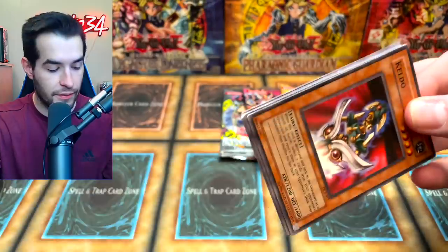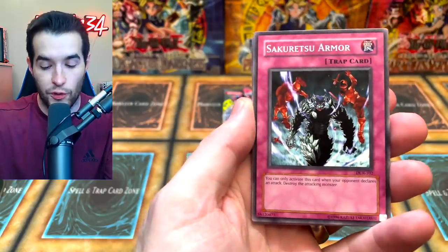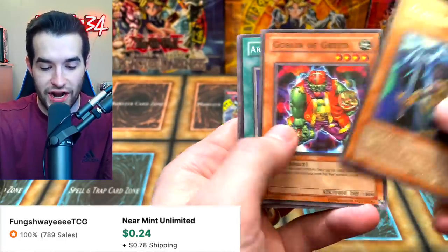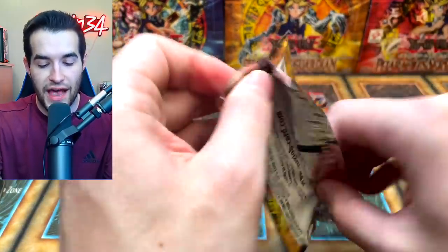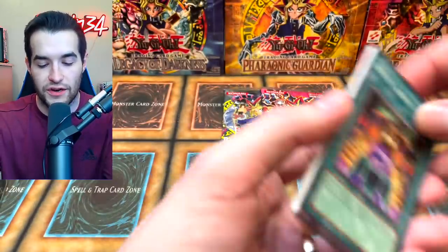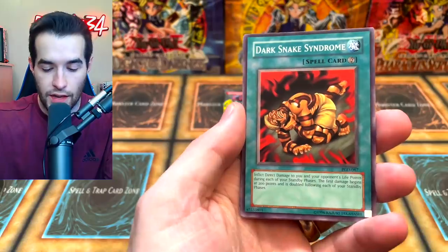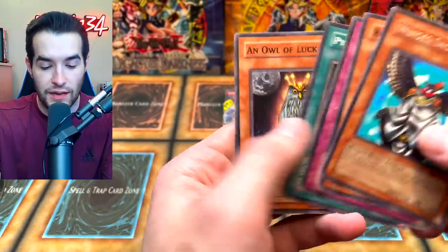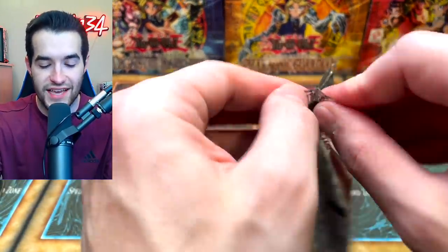Pharaonic Guardian: we could pull Metamorphosis Common, Trap Dust Shoot — so many good commons and rares. Royal Tribute, Death Lakuta, Grave Keepers Sailing — Dark Snake Syndrome, Wing Sage Falco, Royal Keeper, Bottomless Shifting Sand, Pyramid Energy, and Owl of Luck. These 10s are pretty hit or miss — so far 0 for 3, but that's okay. The two we really want to hit, Invasion of Chaos and Magician's Force, are still up.